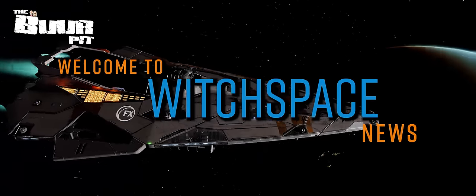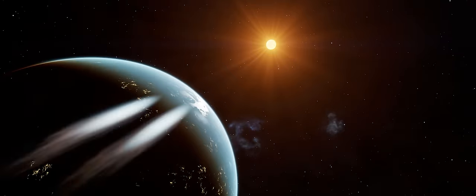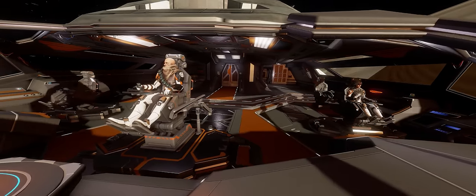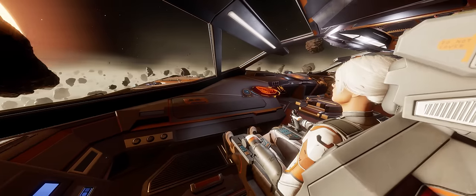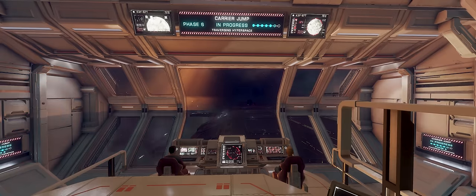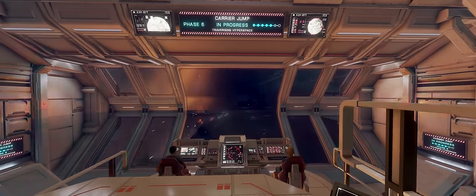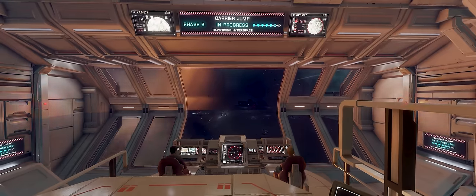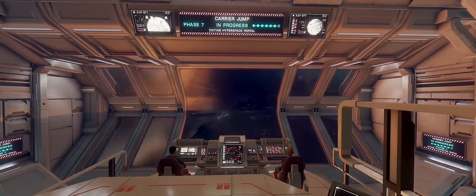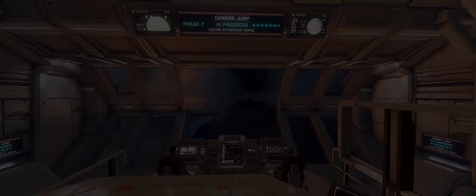This is Witchspace News for Friday the 12th of July 2024, I'm CMDR Burr. In Elite Dangerous news this week there's a new rags to riches guide to laser mining, as the 5th Titan Indra explodes, a coalition of the willing is still trying to recover the missing millions, and President Elect Felicia Winters is back in the spotlight for this week's Community Goal.